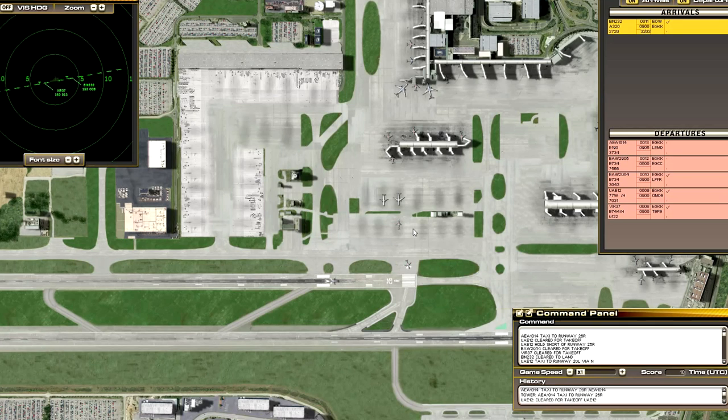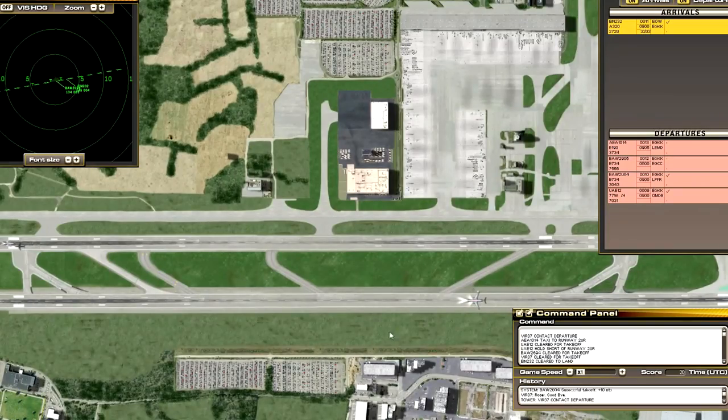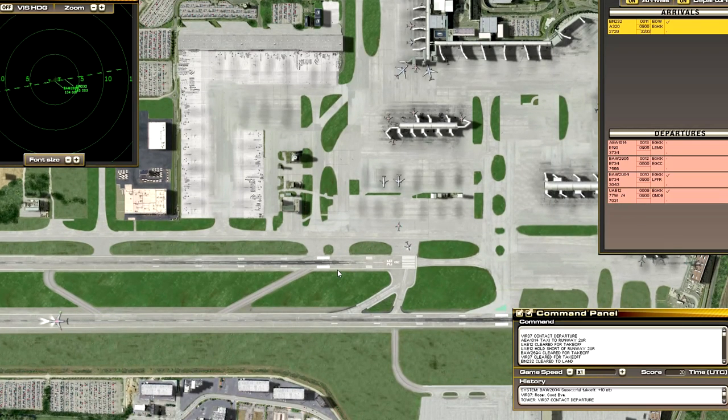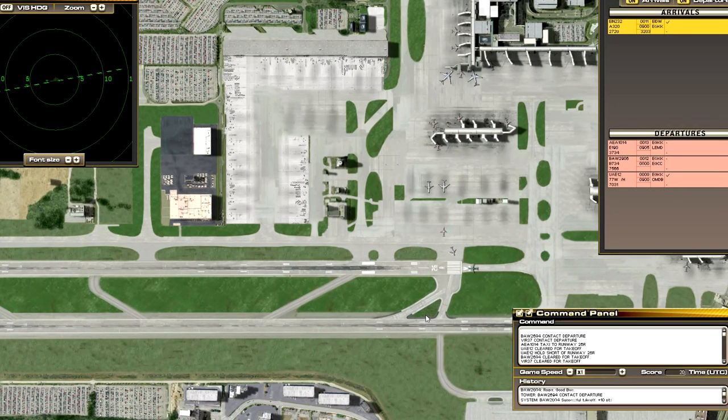As with many products that use voice recognition it's not always the best - it's not as good as FS2 Crew which is a lot better at picking stuff up. But with a little bit of persistence you can get away with it. Some call signs just cannot be picked up at all - I don't know why. Shamrock 232 taxi to terminal. I haven't tried getting them to taxi to a specific gate - you just tend to get them to taxi to terminal. Speedbird 2906 line up and wait.